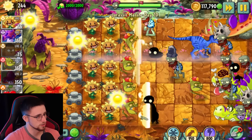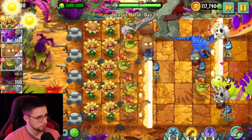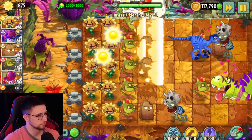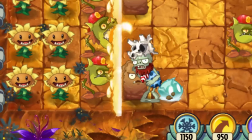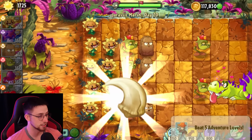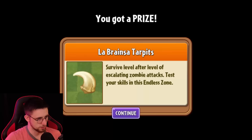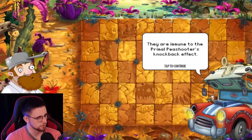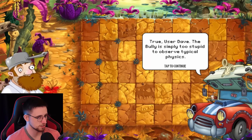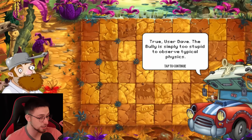I've already produced the 2K, so all we've got to do is just survive at this point. Let's try the plant food on this thing. Oh wow — how much sun did he just produce? Like 225? That's crazy. Fire-breathing Snapdragon — forgot. I just did it again. Snapdragon, Iceberg Lettuce — I really sat there, selected those two with a completely straight face and thought, this is a good combination. That's the raptor claw, isn't it? Beware the Jurassic bully zombies, user Dave — they're immune to Primal Peashooter's knockback effects. Well, it's a good thing I don't use Primal Peashooter then. The bully is simply too stupid to observe typical physics. I don't think that's how physics works — you don't just become exempt from physics because you're too stupid to understand it. If that's how real life worked, I would be exempt from virtually everything.